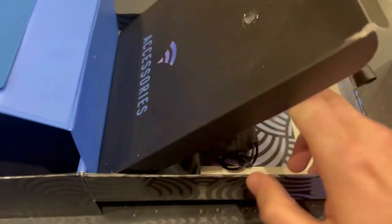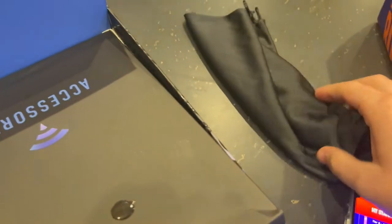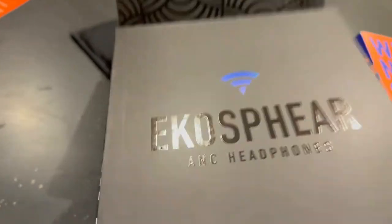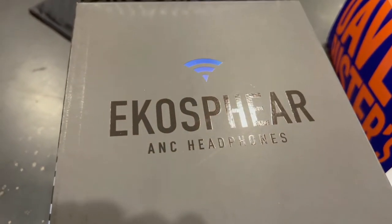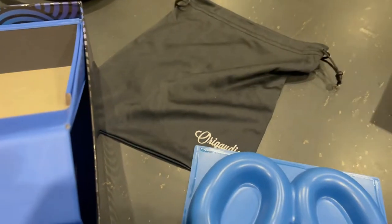It also comes with a cable and a carrying bag. The bag isn't really themed — it just says the regular brand. Let me see what it says. The brand is Aurea Gaudio — I think that might be the brand of the headphones. There it is — that's the brand. Echo Sphere ANC headphones. I'm not really sure what the bag represents, but that's pretty cool. I think that's everything.